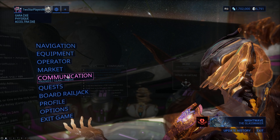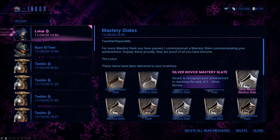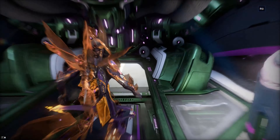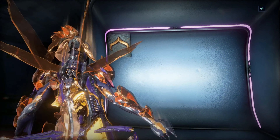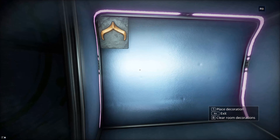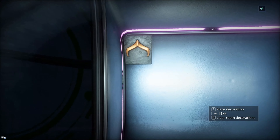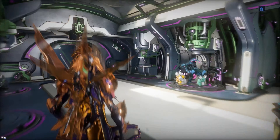Everyone here has probably got one of these in their inbox — the mastery slates. This is going to be a thing from now on: you get one of these slates whenever you increase in mastery rank. These are orbiter decorations. You go to your equipment, the orbiter section, and you can place decorations. This is where you have all of your slates, so you can put them in a nice spot in your orbiter if you want to.